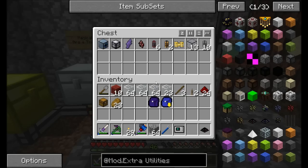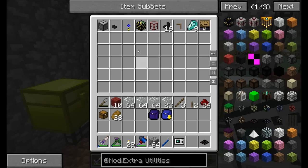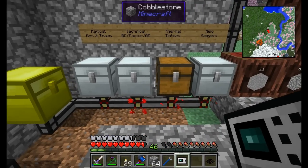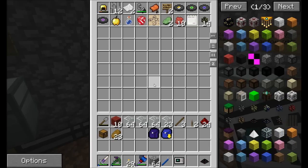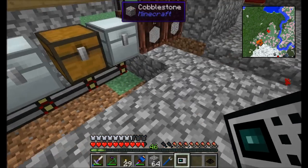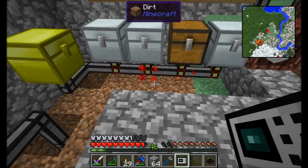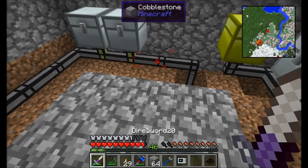Next up is probably the leadstone energy cell, which is a Thermal Expansion item, and possibly the BuildCraft landmarks. Those look pretty good. Oh, a sorting pipe wound up in the wrong chest — nothing else has sorting pipes, so let me make this chest handle sorting pipes. That'll be the Extra Utilities chest as well. Technical, BC, Factorization, AE — also Extra Utilities. We have a pretty basic but functional sorting system.